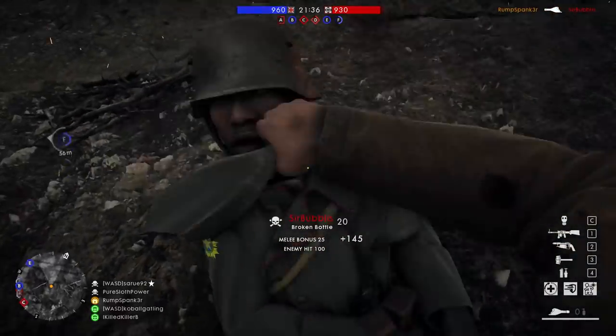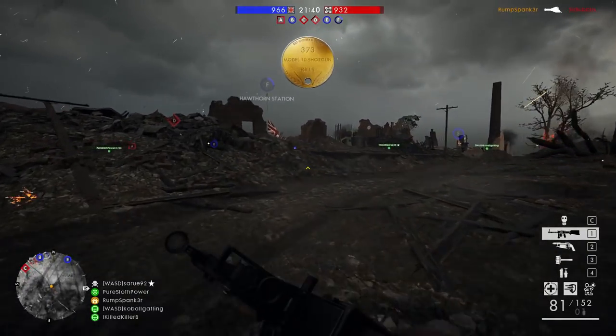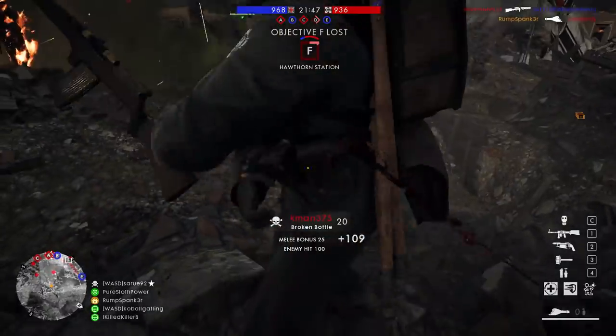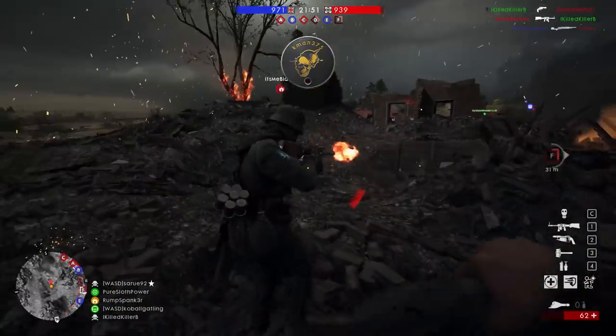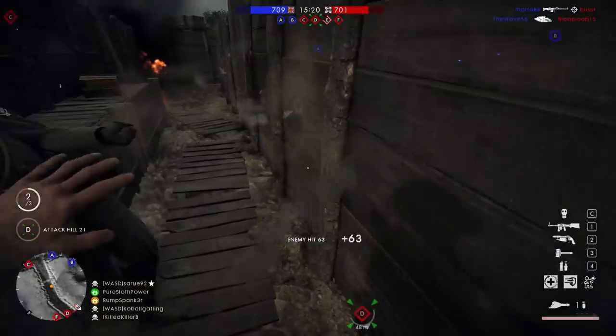Welcome back everyone. In this quick video I'm going to let you know the fastest ways to unlock another new weapon for Battlefield 1 — the broken bottle melee weapon. This is one of the new melee weapons added for the Apocalypse DLC. First I'm going to go over what you need to do to unlock this thing, and of course you need to have the Apocalypse DLC before you can even start.